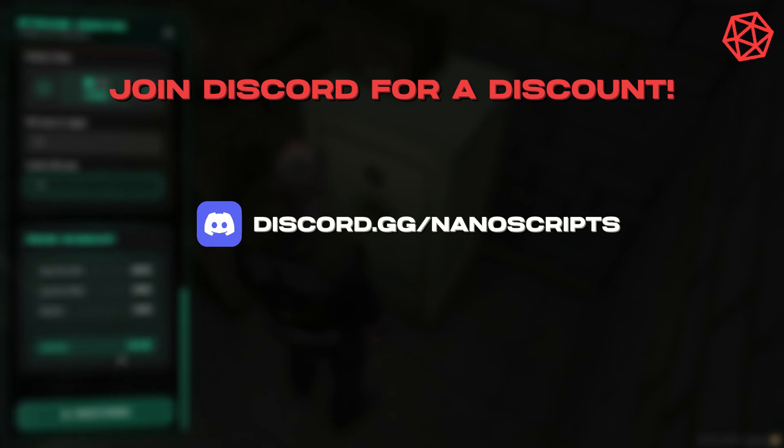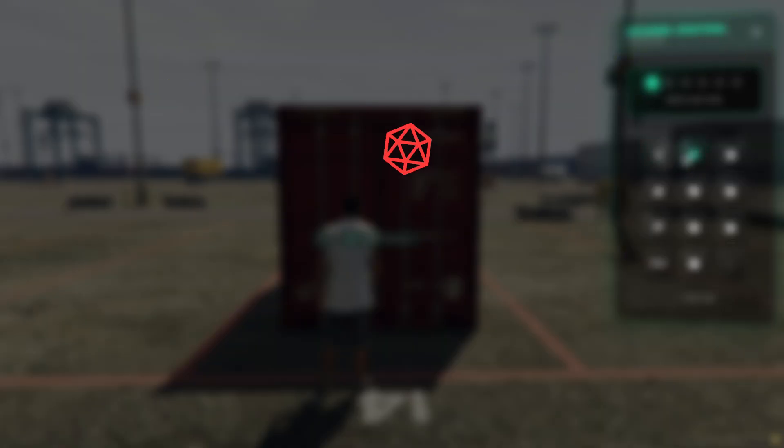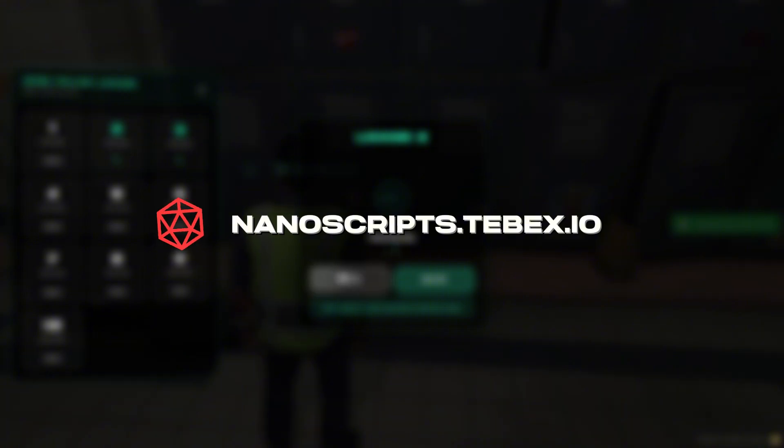Want a discount? Join our Discord server and unlock your exclusive coupon code right now. Head over to our TBEX store, enter your coupon at checkout, and enjoy your script.